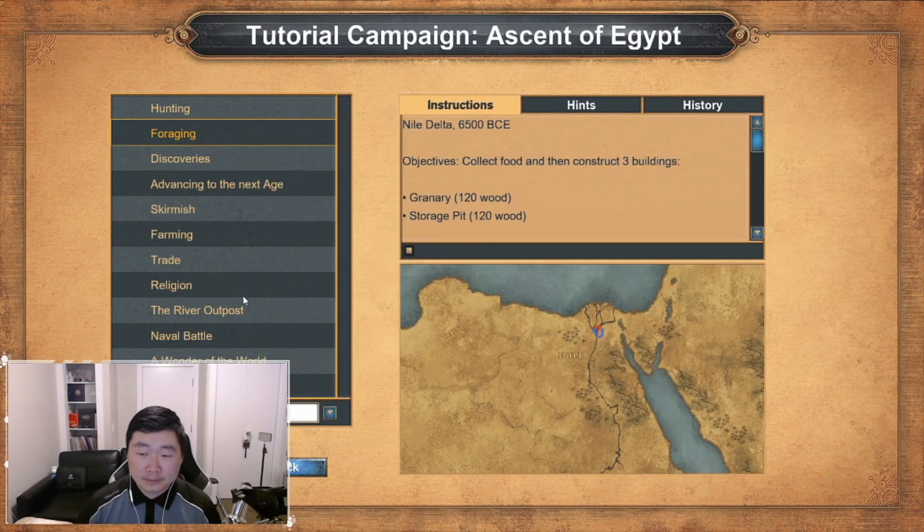For generations, the rich hunting lands along the Nile have provided for your people. Now a series of droughts have withered the size of the herds and forced your kin to forage for new food sources. Fortunately, the banks of the Nile teem with fruits and edible plants. Hunting bands have returned from the east with berries, dates, and leeks. Find these forage sites and collect food for your growing tribe. Once you have enough food, settle in this rich area by constructing a granary, storage pit, and dock.